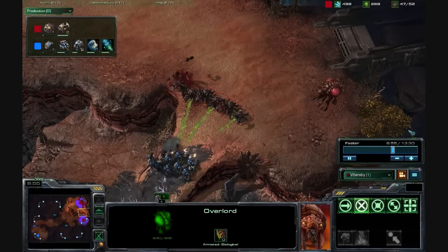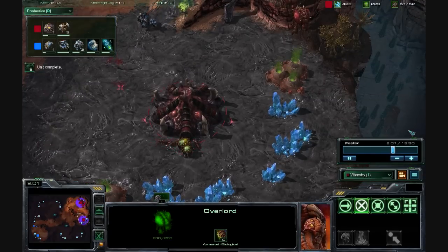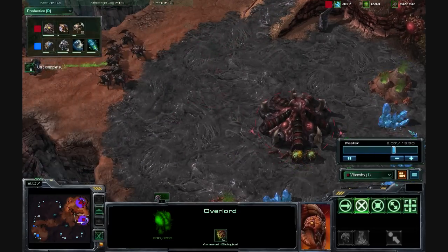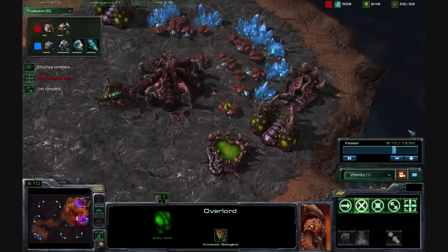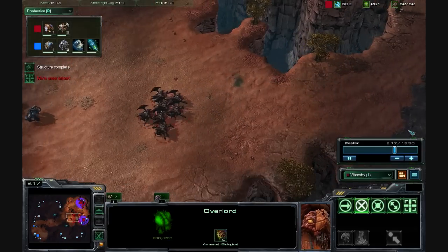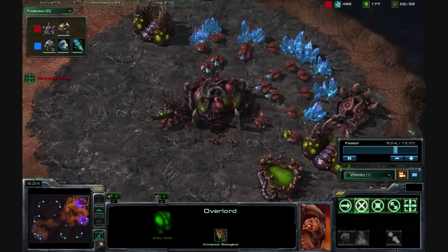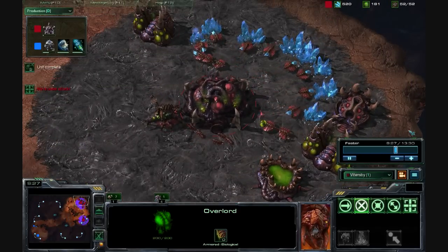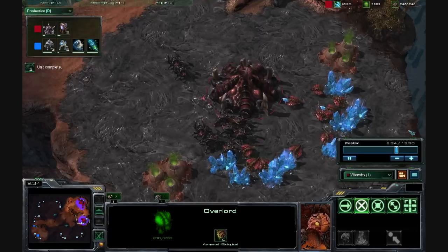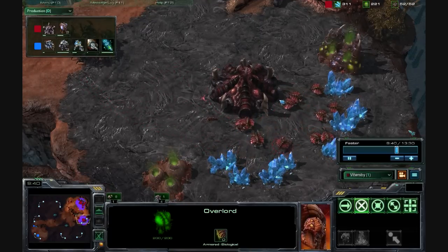His army just outright destroyed my army. He pushed me off my expansion, which hurt my economy. Not only does he have an army advantage right now, but he has an economic advantage as well — more than likely. He is playing off of one base, but mules, well, we all know the story with mules. I saved my queen, I saved my drones, I didn't really lose that much — I lost a little bit of mining time. It wasn't horrible. But these little mistakes that I made really cost me this game.